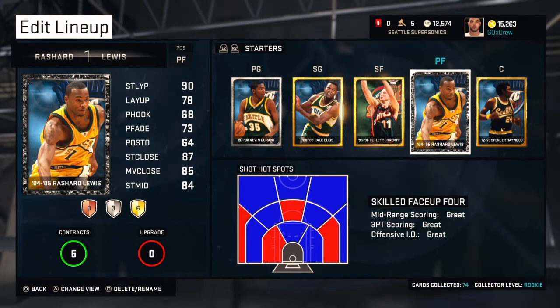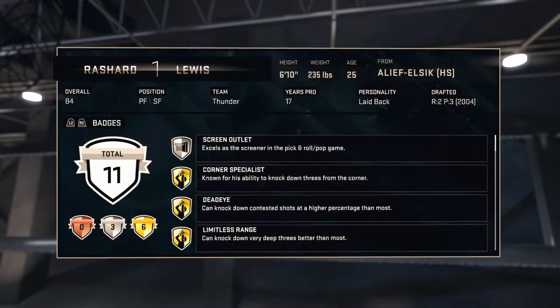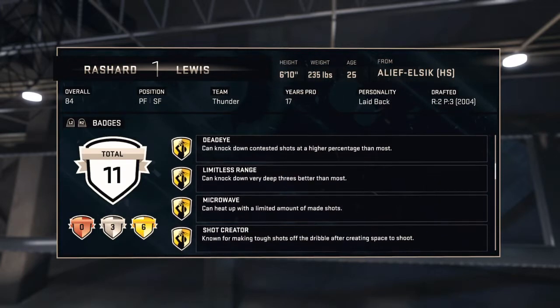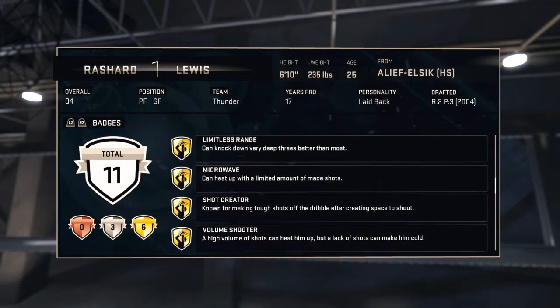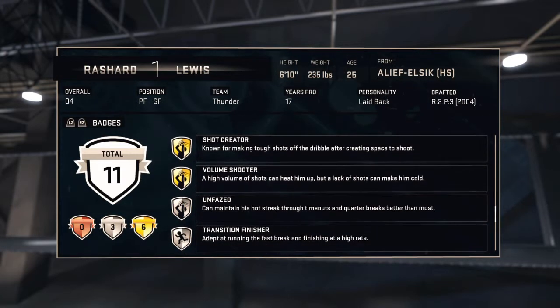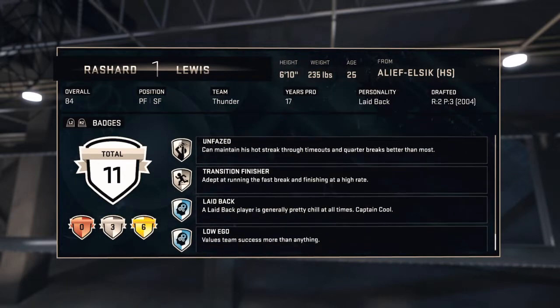What's good guys, got the Rashard Lewis 0405 Onyx Card breakdown. Stretch 4, Corner Specialist, Deadeye, Limitless Range, Microwave, Shot Creator, Volume Shooter. 17 years pro, Small Forward, Power Forward, 6'10", 235 — kind of Kevin Durant-like.